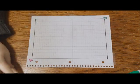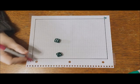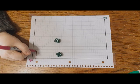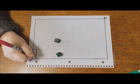We're playing the territory game. You can see here that we've drawn a boundary on the graph paper and I have rolled a six and a two and I'm going to make a rectangle that is six by two squares on the graph paper. I'm going to multiply that to get the area, which is 12.